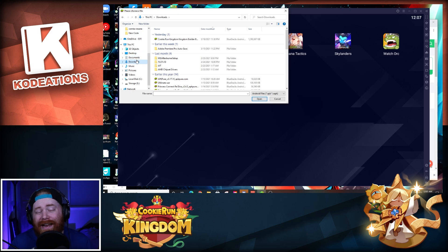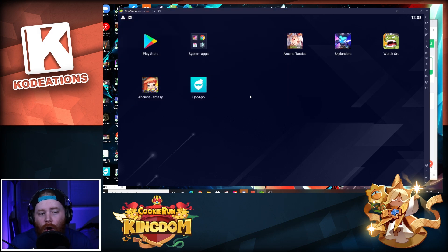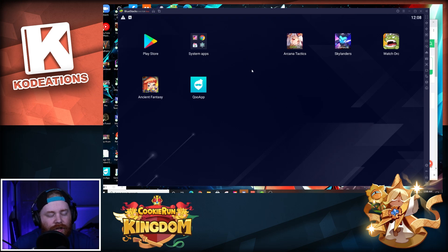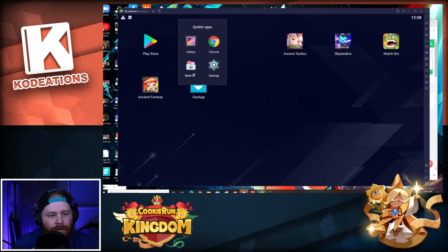Clicking 'Install APK' brings up your file explorer. Navigate to your Downloads folder and find the Cookie Run Kingdom XAPK file. BlueStacks should be the program set to open it — go ahead and click Open. It may take a moment since it's about one gigabyte of data. Cookie Run Kingdom will eventually pop up on screen — just give it a second.